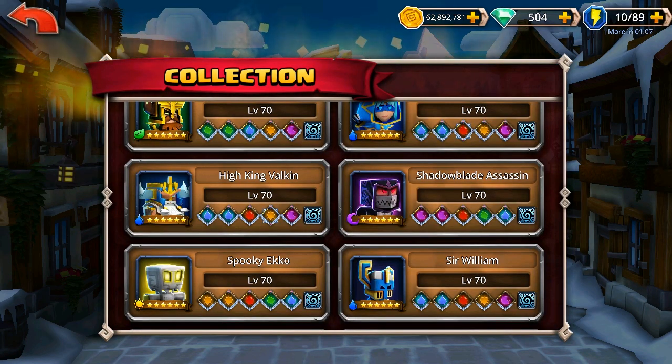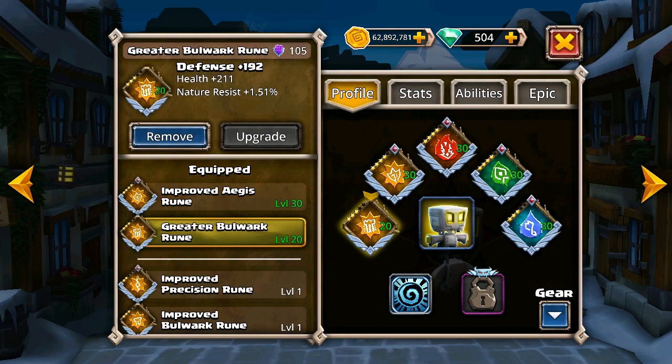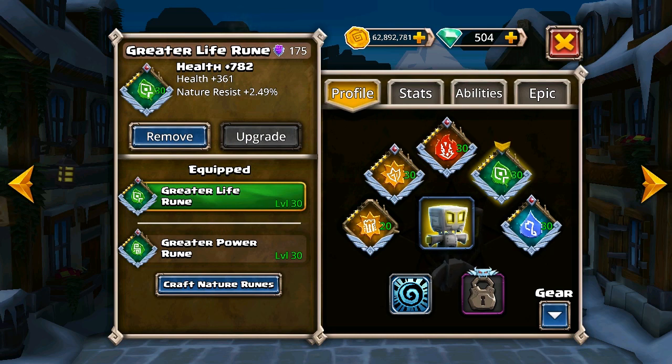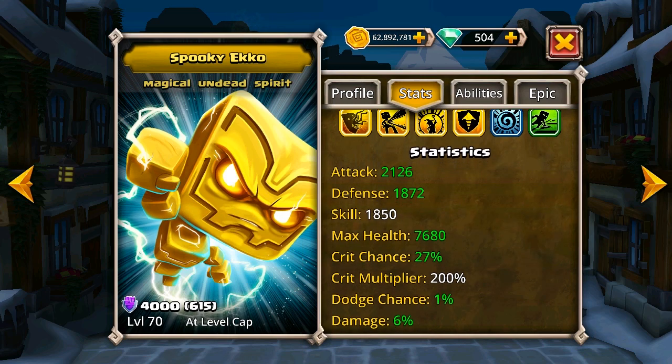Now Echo. His runes are really quite nasty, to be honest — look at those, that's dreadful. Not the best there either. Greater life and improved life — so it's all about just keeping him alive. Stats-wise, really low stats there.